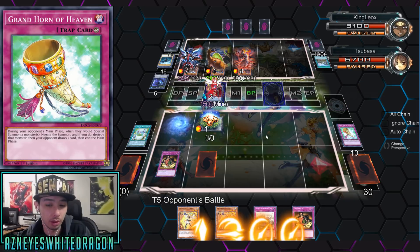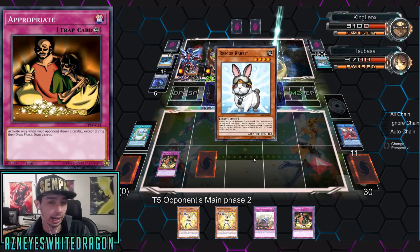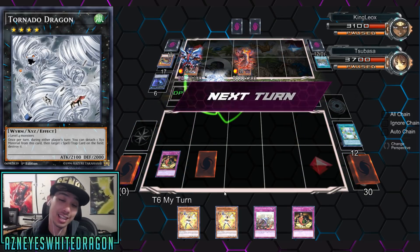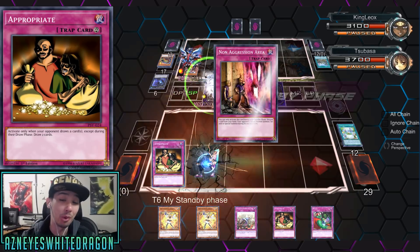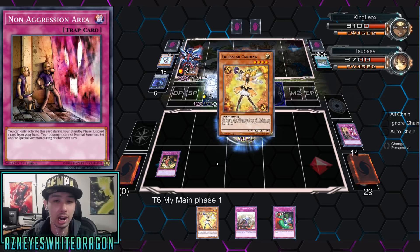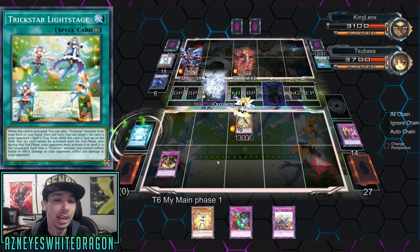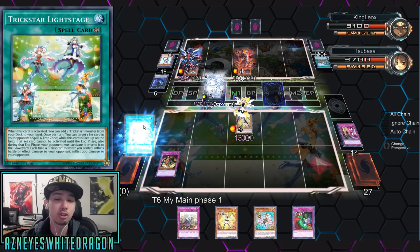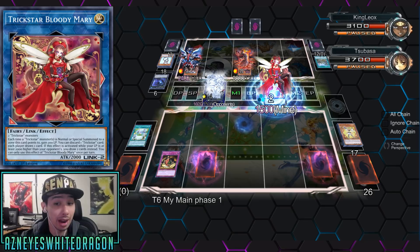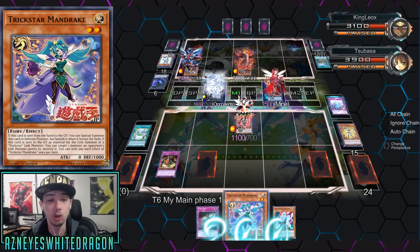We got the Grand Horn of Heaven stopping some plays and actually getting two extra cards, which can help you draw into your extra hand traps in the game. We see Tornado Dragon hitting the Light Stage — that's the wrong target. You need to get rid of Appropriate. This card just got so much free advantage. He's activating Non-Aggression Area, which is going to make it so he can't normal or special summon, so basically next turn he's doing nothing.